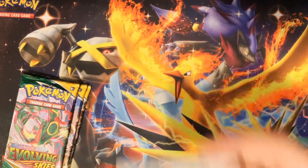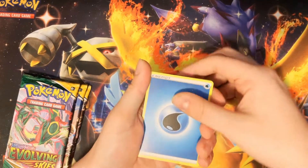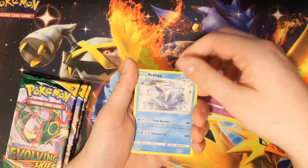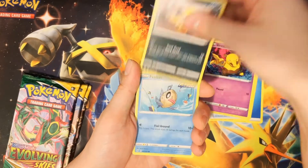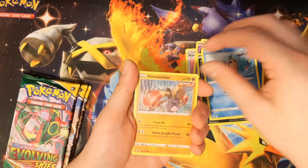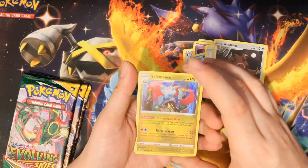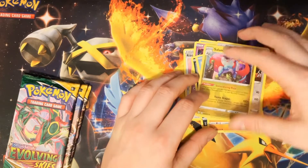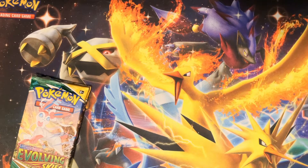Energy, Pyroar, Vigoroth, Treasure Energy — that's different — Hippopotas, Zorua, Psyduck, Rufflet, Drowzee, Shiftry, Garbodor V — that's kind of cool, it's a full art. I didn't actually realize the Shiftry was the second to last card, otherwise I would have been a little slower pulling to the last one. Still, we're getting some decent stuff and I'm pretty happy.